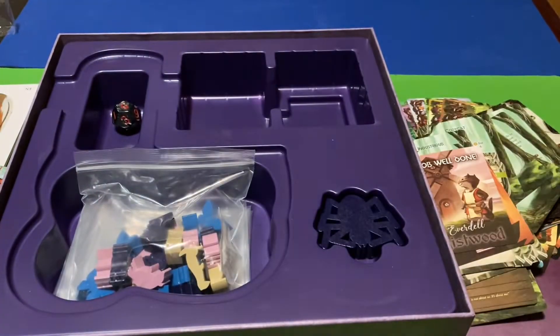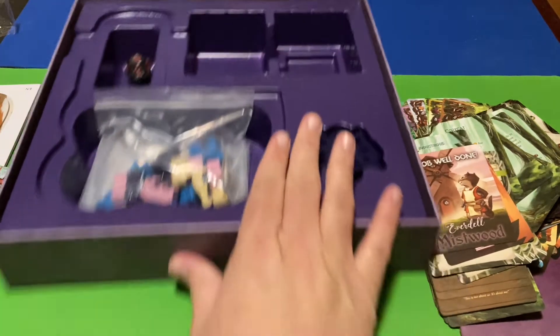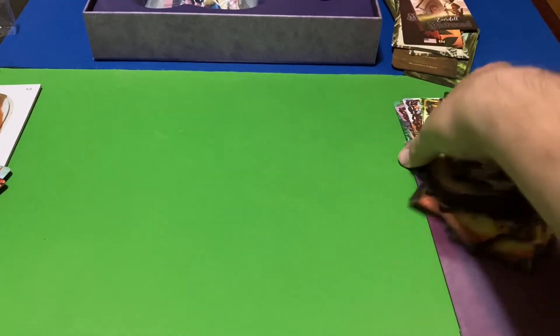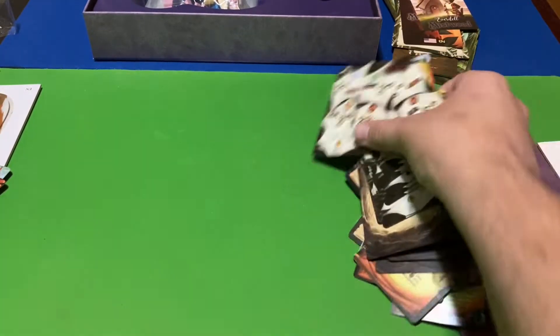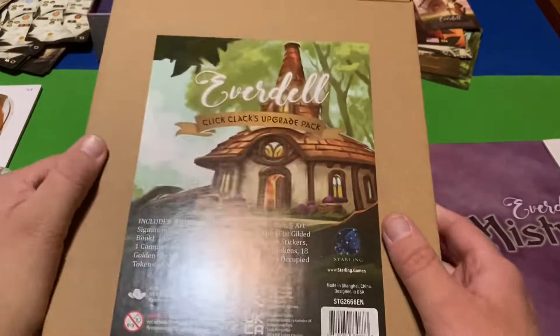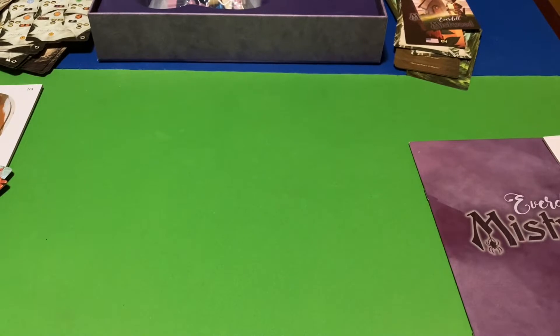We still have the Click Clacks upgrade pack, which shouldn't take too long to look at. Let's push the Mistwood stuff aside for a moment. This is the Click Clacks upgrade pack — let's see what's inside. Let me figure out how to open it... there we go. Wow, so this is what's inside: the Gilded Book — a comprehensive Everdell rules book. A nice big, thick, huge book — man, massive!